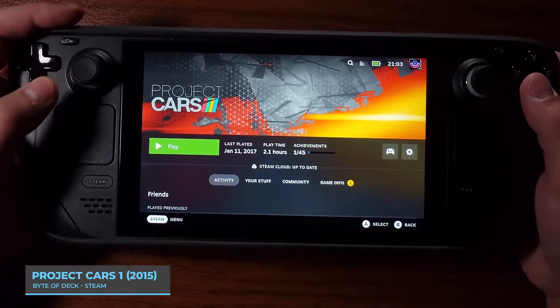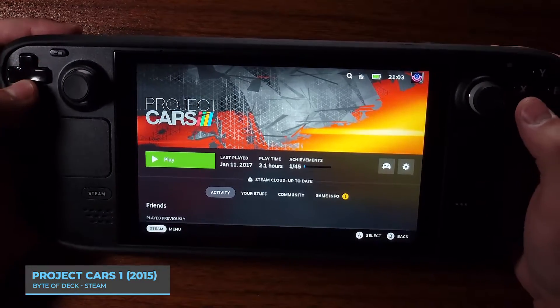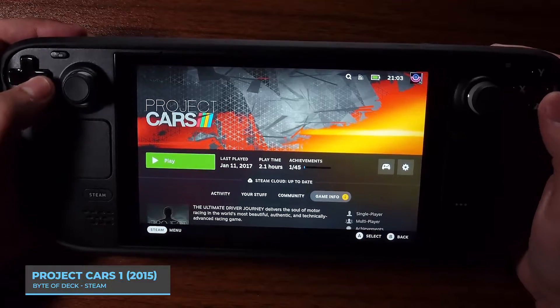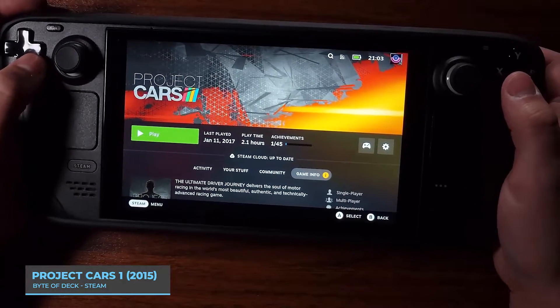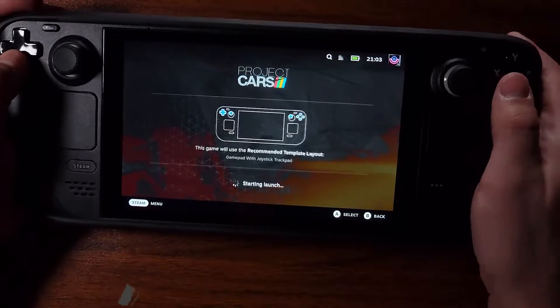All right, welcome back to another episode of Bite of Moab, and today we're gonna be playing a delisted game on Steam. That's right, you can't buy this anymore. It's Project Cars. I think it got delisted because of the license, so let's check it out.